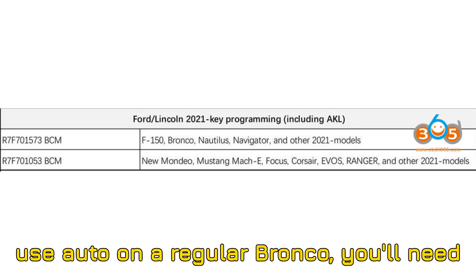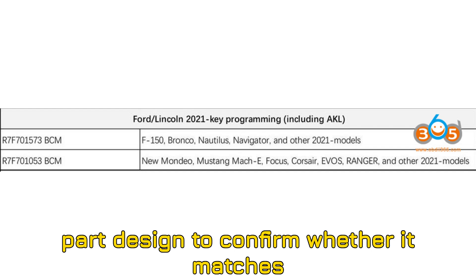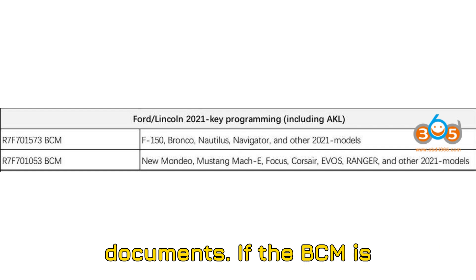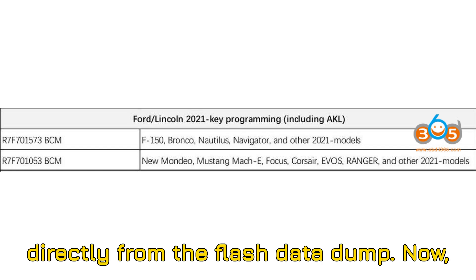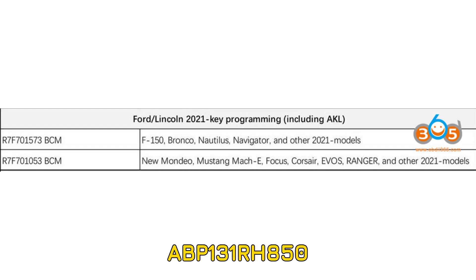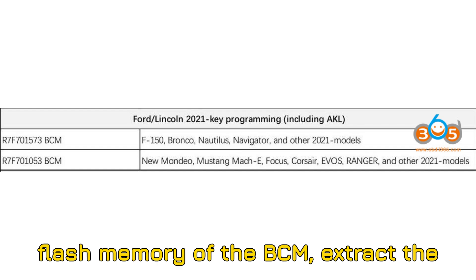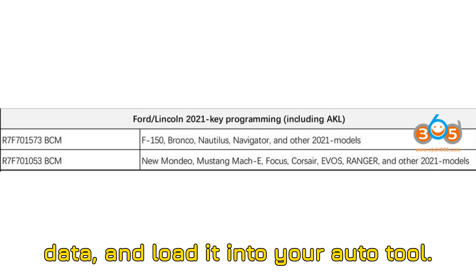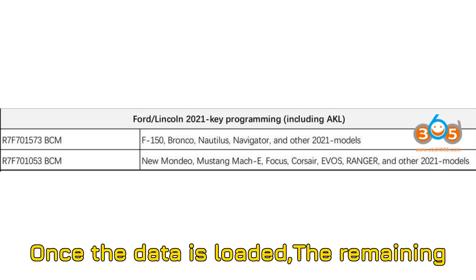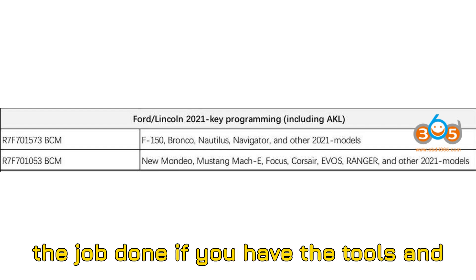To use Autel on a regular Bronco, you'll need to remove the BCM — the body control module. Take it out and check its label or part design to confirm whether it matches the BCM image shown in Autel support documents. If the BCM is compatible, you can retrieve the PIN code directly from the flash data dump. You'll need the Autel ABP-131 RH-850 adapter. With this adapter, read the flash memory of the BCM, extract the data, and load it into your Autel tool. From here, you can add a key or proceed with all-keys-lost programming. Once the data is loaded, the remaining process is completed via OBD.